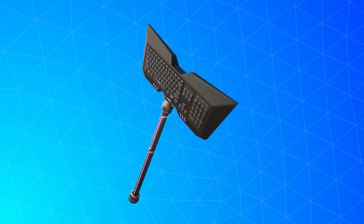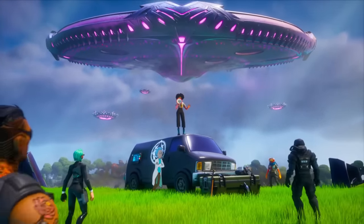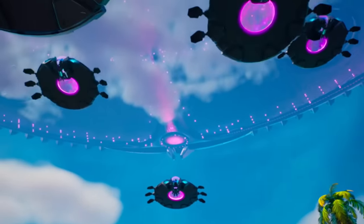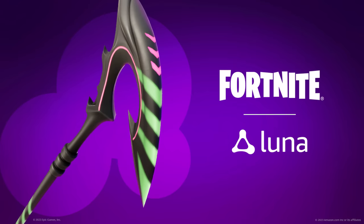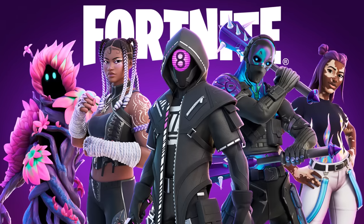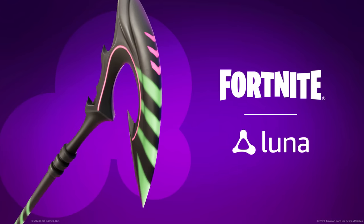There is also the QWERTY axe, which was part of challenges in Chapter 2 Season 7. This definitely has some rarity behind it because Chapter 2 Season 7 wasn't one of the most popular seasons, and the challenges weren't easy — they were time consuming. Then there's the Velocity axe; to get this you had to play Fortnite using Amazon Luna, which is a cloud gaming service. It was free for many Amazon Prime users so many people did get it, but it's still a unique pickaxe that may never return.